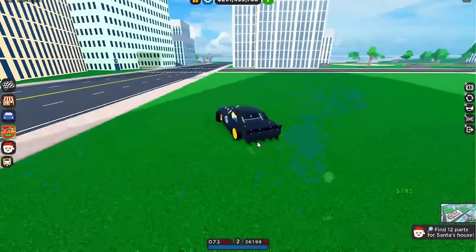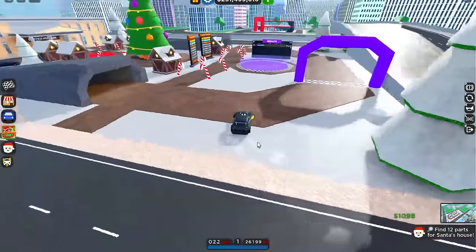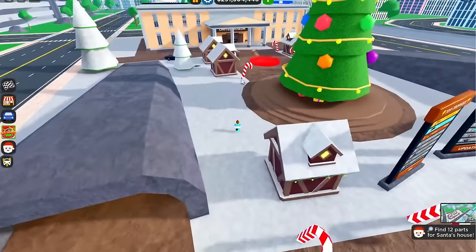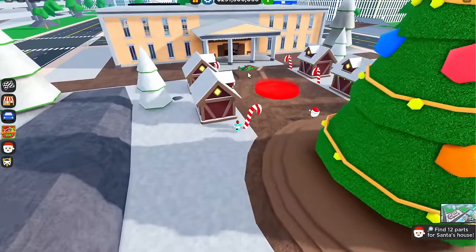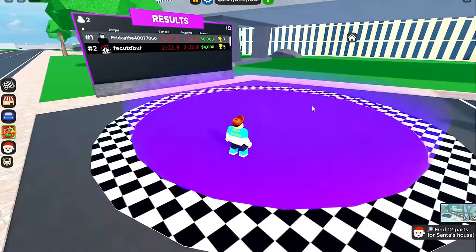I like how they added snow around the map — it looks pretty cool, but there's no snow everywhere yet. They finally took out the Halloween theme and added the Christmas theme. There's snow in here but where's Santa's house part? It's right there — you can barely see it, right in front of the Limited Museum.